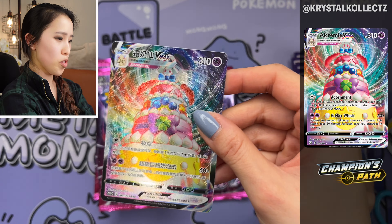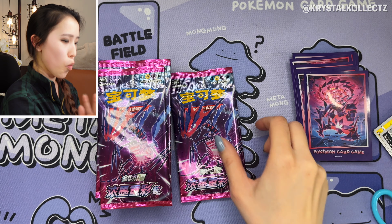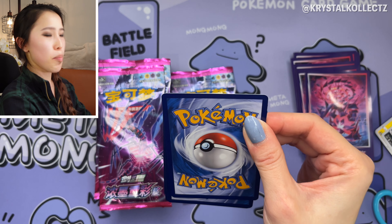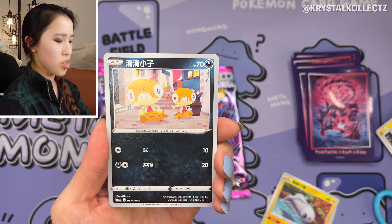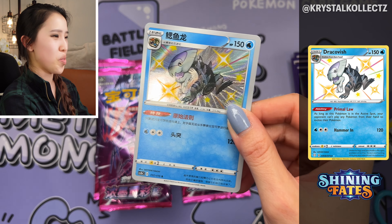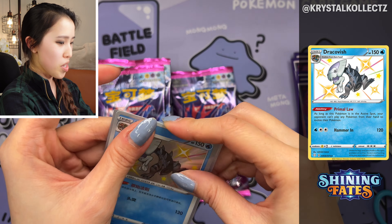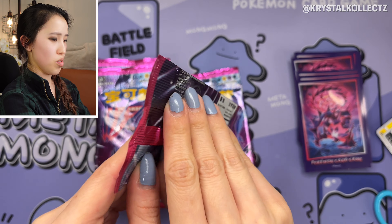Legendary Heartbeat was partially Vivid Voltage but Alcremie got shafted into Champion's Path. I know how many packs of Champion's Path I've opened looking for that rainbow Charizard and shiny Charizard V — I got so sick of it that I eventually quit opening English packs regularly. And here's our first baby shiny — Dracovish! I remember Ash had one in his party, so that's fun. Not Suicune this week unfortunately, but that's one baby shiny. I think shiny Rotom is also in the set.